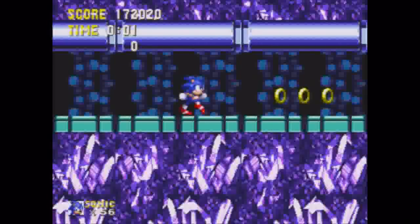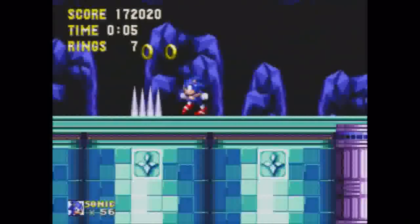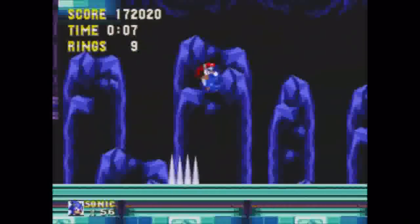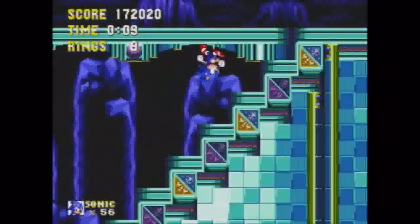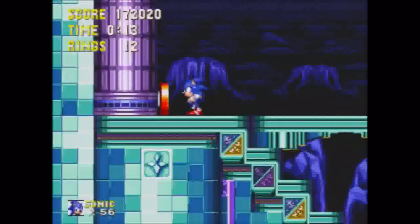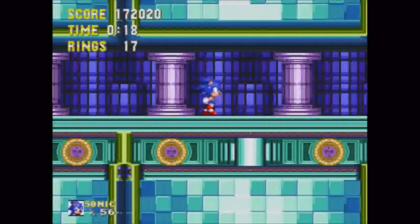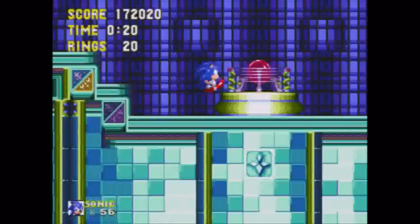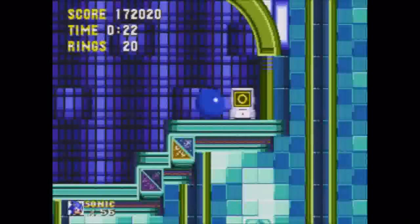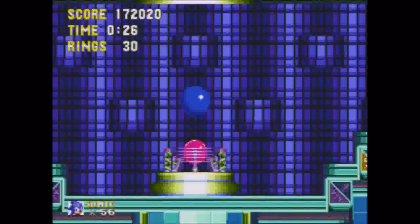Anyway, welcome to the Hidden Palace Zone. This level's gimmick? A hiding palace — the clue's in the title. This level exists simply to pad out the story and house the Chaos Emeralds. This is the area you get sent to when you jump through those large warp rings. Your one and only task here is to beat the snot out of Knuckles and advance to the next level. As such, this is the shortest level of the game.